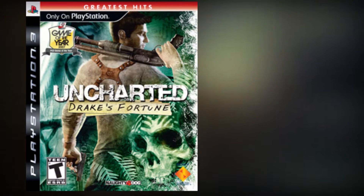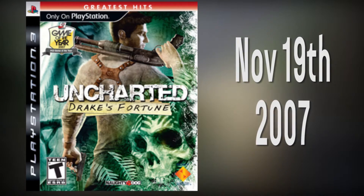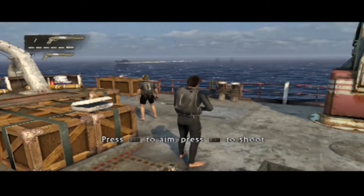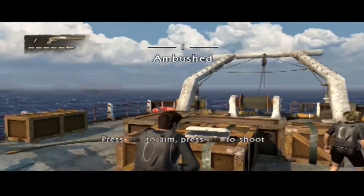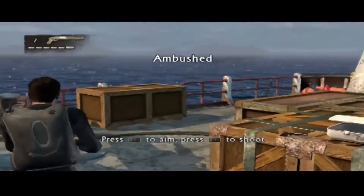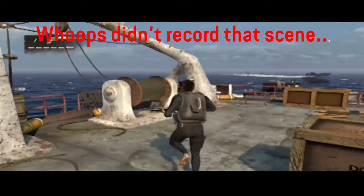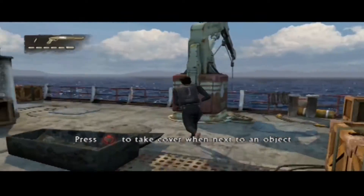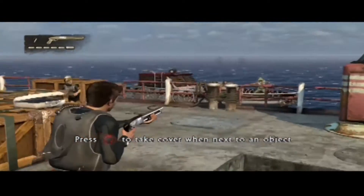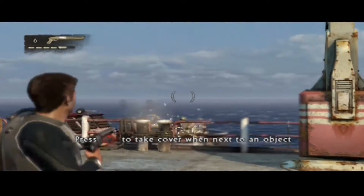Originally titled Project Big, the game came out November 19th, 2007 for the PS3. The game opens up when you're on a ship with Elena, a photographer that Drake kinda tricks into going to Panama, and as soon as you find this book in the casket — because that's the best place to put books, you know, just in the water — you start being attacked by modern day pirates, because they're not always with the R and the R — that's for the fourth game.